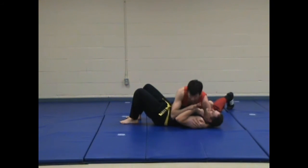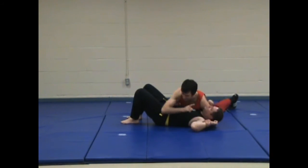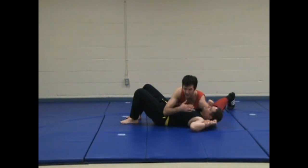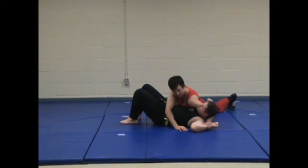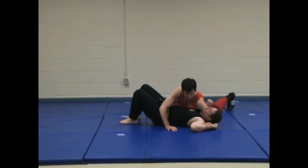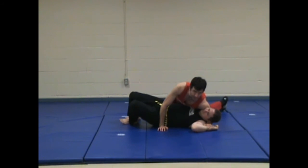So we're transitioning from side control far up to gibble. From here, instead of holding them and going into a hiked up position, what I'm going to do is drive my knee so that he looks up. So instead of making him look down and compressing him this way, I'm going to push my elbow and shoulder towards him so that he looks up like this.